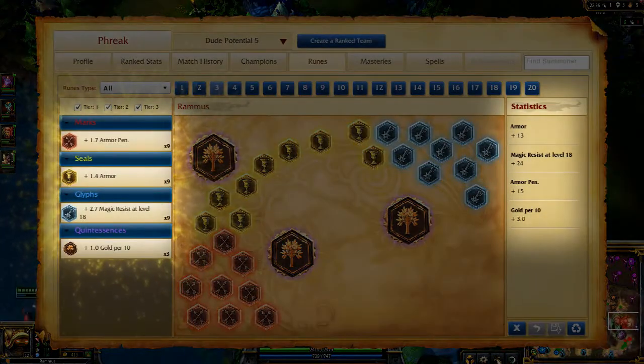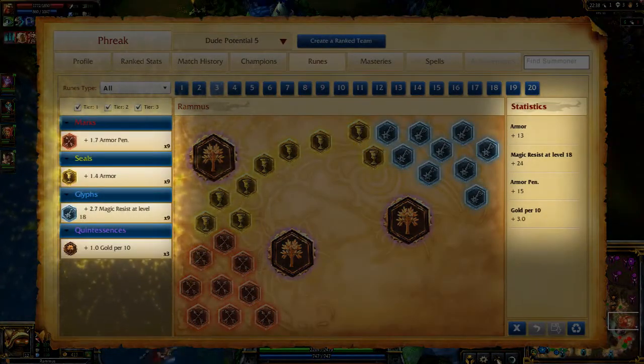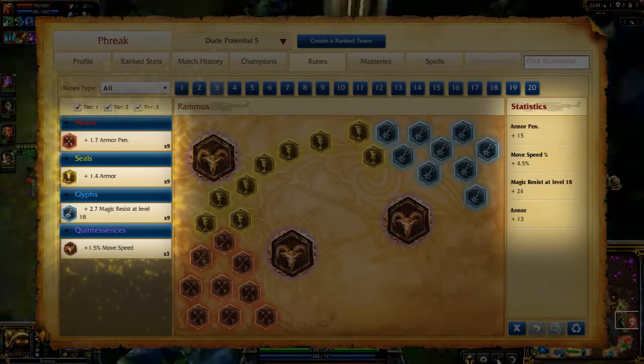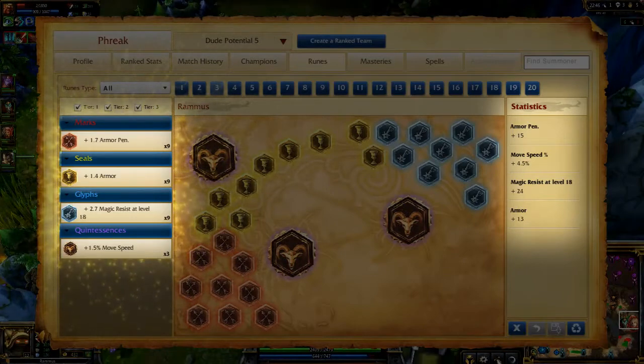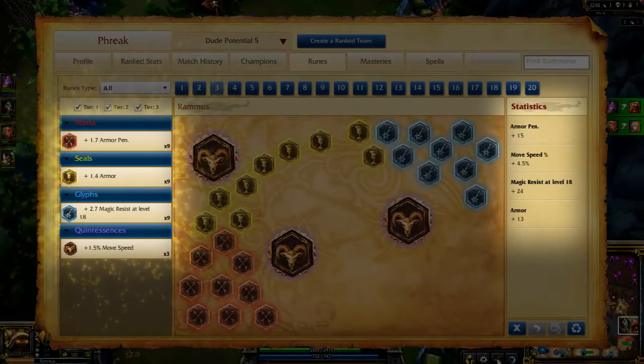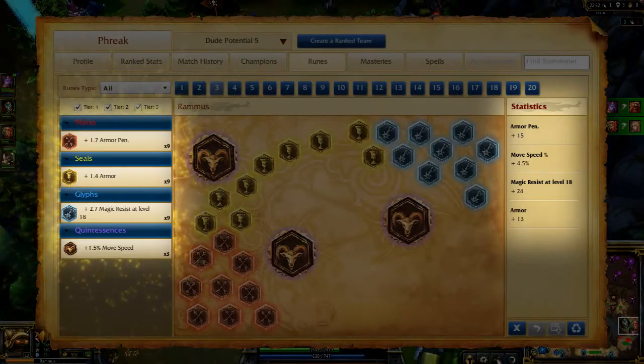For runes, I take Armor Penetration Marks, Flat Armor Seals, Magic Resist per-level Glyphs, and either Gold over Time quintessences on Classic or movement speed quintessences on Dominion. These runes give me great early game damage for jungling or early combat, while also setting me up to tank late game and cover the stats I need most.